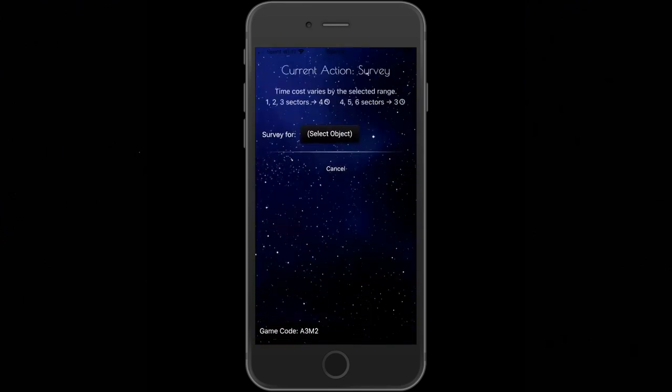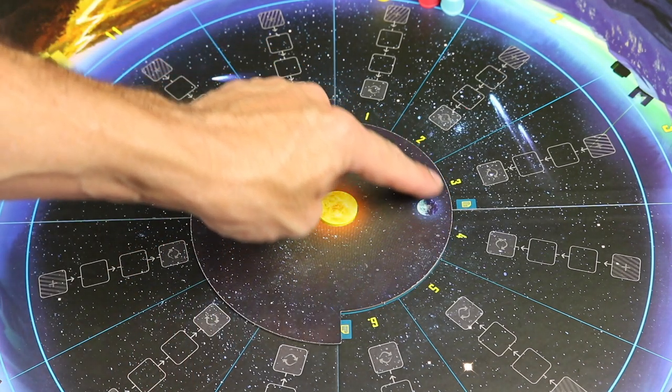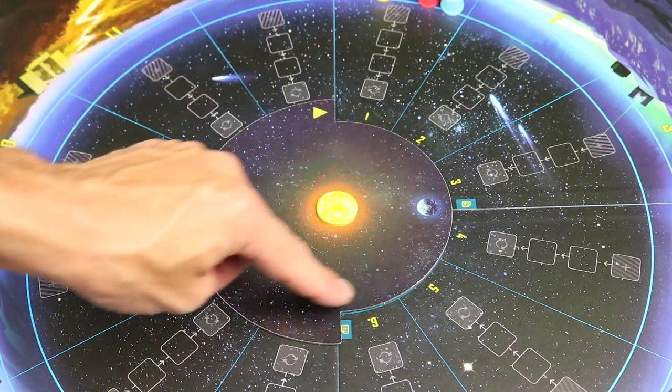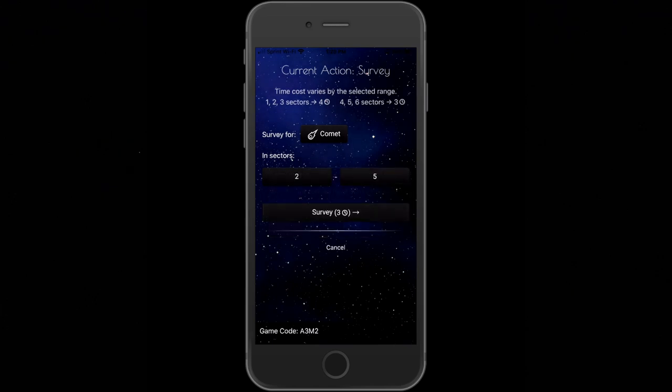Tap Survey in the app. It's going to ask what you're surveying for and how many sectors you're surveying. You can only survey sectors in the visible sky — always half the board. Sectors one through six is what this starts with, and the other numbers are covered up by the earth wheel. The time cost shown at the top varies: surveying one, two, or three sectors takes four time; four, five, or six sectors takes three time. I'm going to survey for comets, select the comet picture, start in sector two, and end in sector five. Then tap Survey.